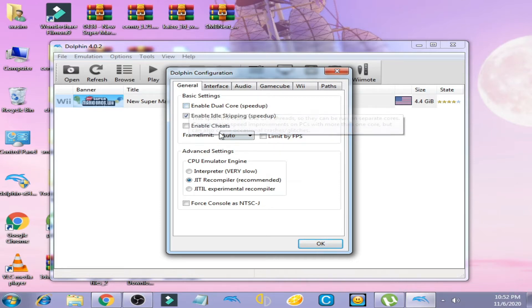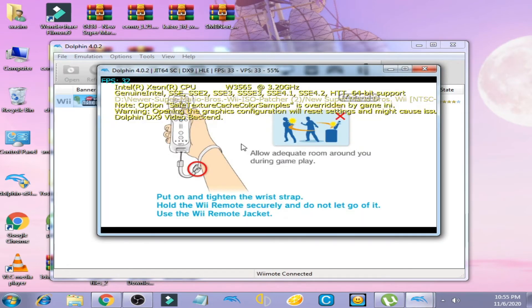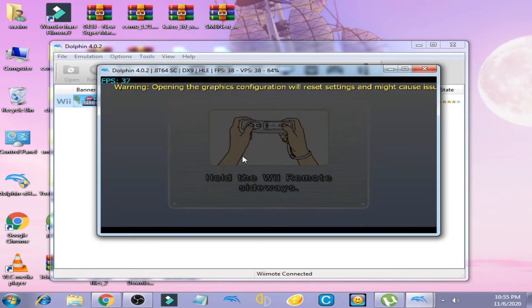Now go to Config and uncheck the option 'Enable Dual Core'. The problem will be solved by unchecking Enable Dual Core. If the problem is not solved, I have another solution. Click OK and double-click to launch the game.